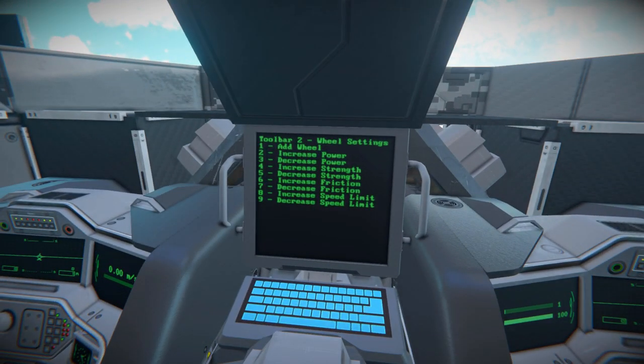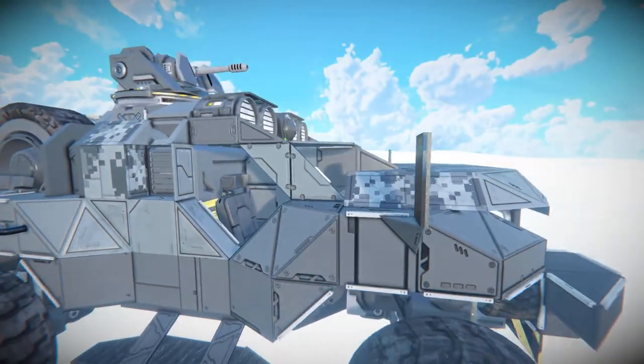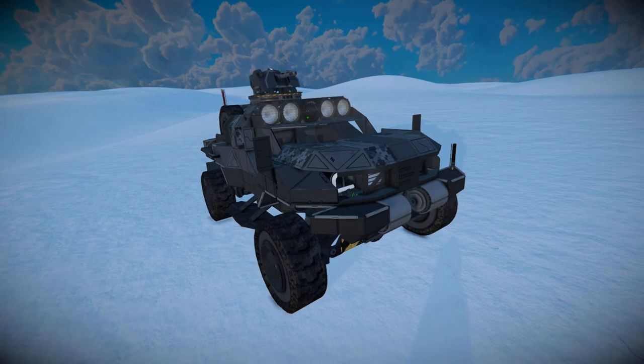Over to this section, we've got a programmable block telling us what's going on with toolbar number two, so we just have a bunch of wheel controls - quite handy to know what they're actually doing. And that's pretty much it for the outside of the VME Alpha. It's bloody fantastic how it's all been set up.